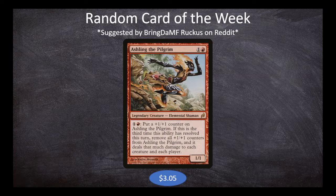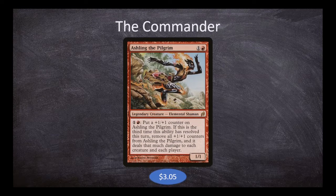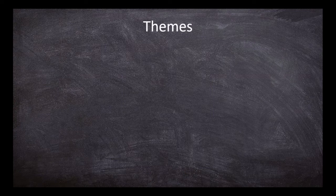And if this is the third time this ability has resolved this turn, remove all plus one plus one counters from Ashling the Pilgrim, and it deals that much damage to each creature and each player. We can continuously put plus one plus one counters on Ashling, and as long as we don't trigger it three times in one turn, we get to keep those counters. However, if we want to do a ton of damage, wipe the board, and do some damage to our opponents, we can trigger this three times in one turn. Since our random card of the week is Ashling the Pilgrim, our commander this week is also Ashling the Pilgrim.